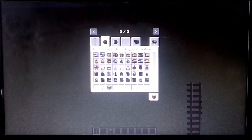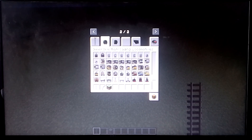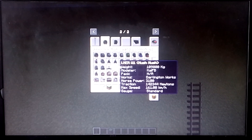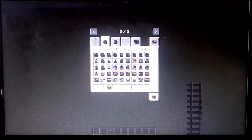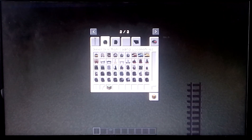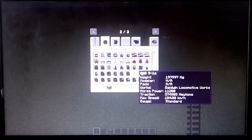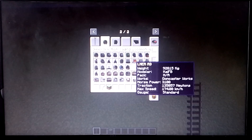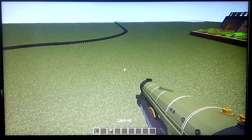I downloaded some resource packs. I have downloaded some British ones — the LNER pack, Vauxhall trains, I'll get to them later. The American pack, this. And yeah, I'll show you — I'll first start with this A1 Pacific.